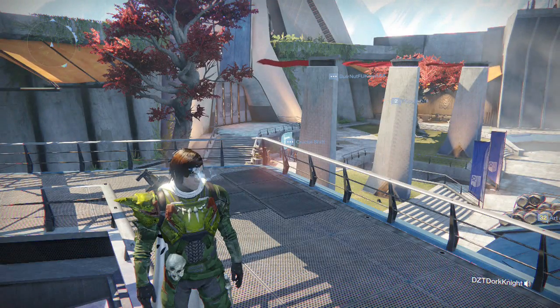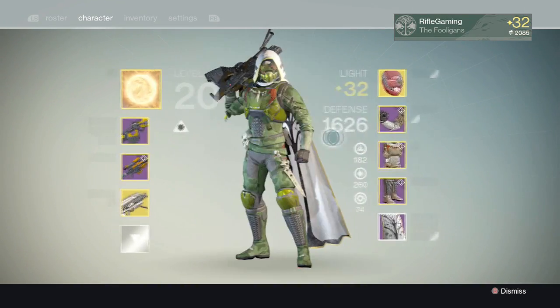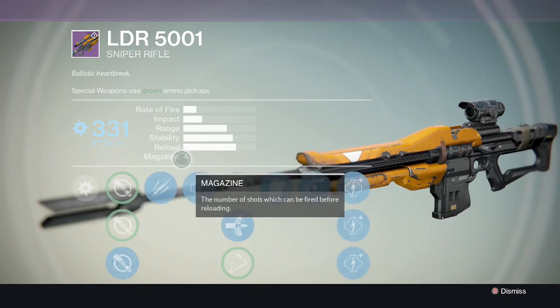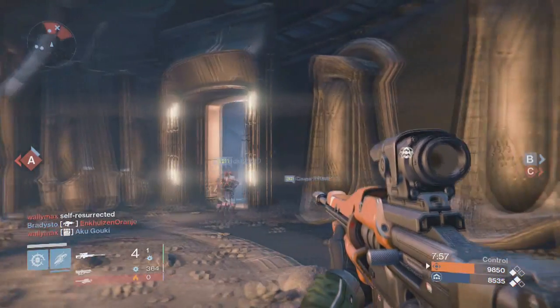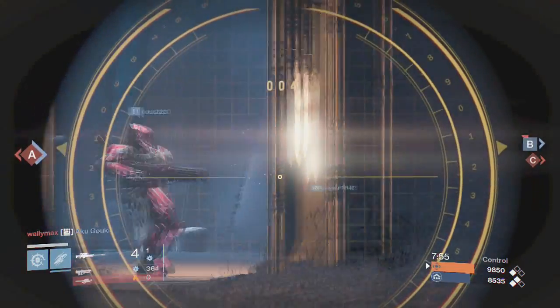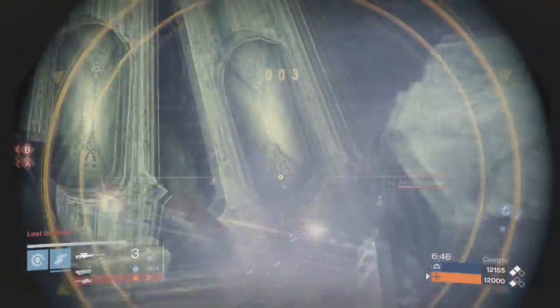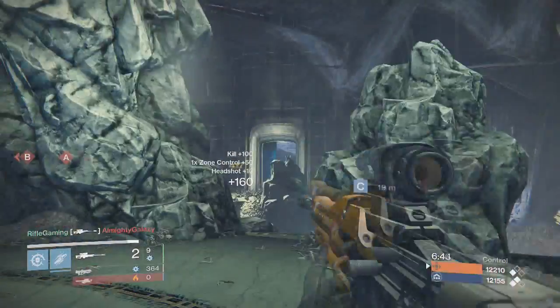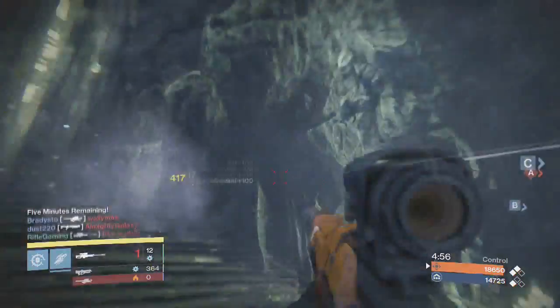What's going on everybody, it's your commentator Rifle here. In today's video I'm going to be covering the Long Distance Relationship sniper rifle. To get straight to the point, what makes this weapon so unique — it shoots through walls. This sniper rifle shoots through walls. Yeah, that's unique.